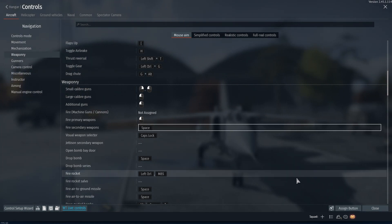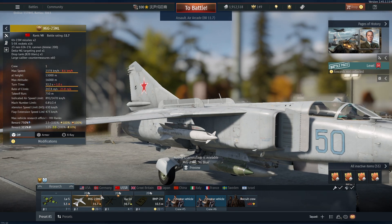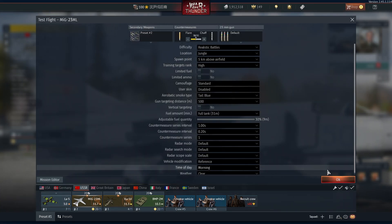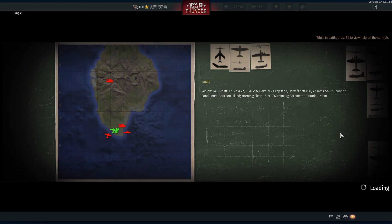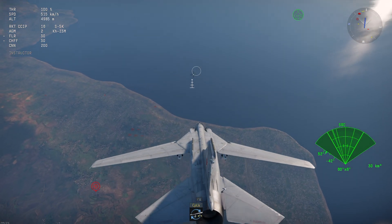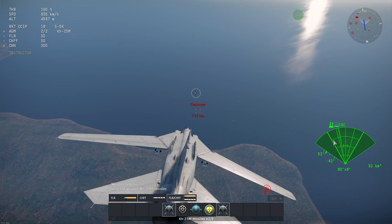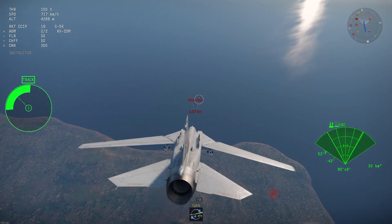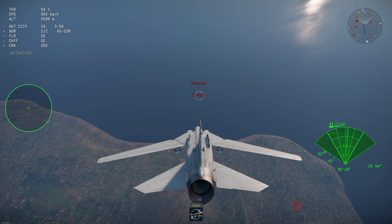Fire secondary weapon is spacebar — okay, that's it. Select the weapon and you can press the capital key. First, let's fire on this one and see what happens.